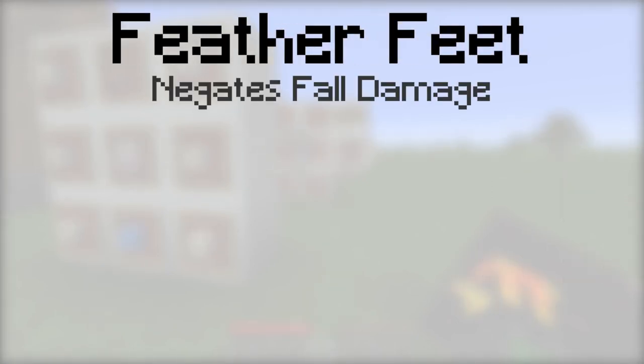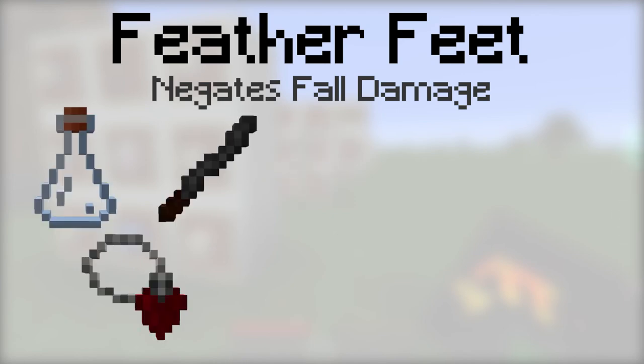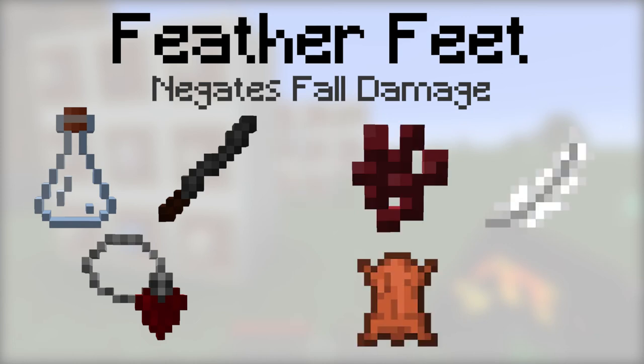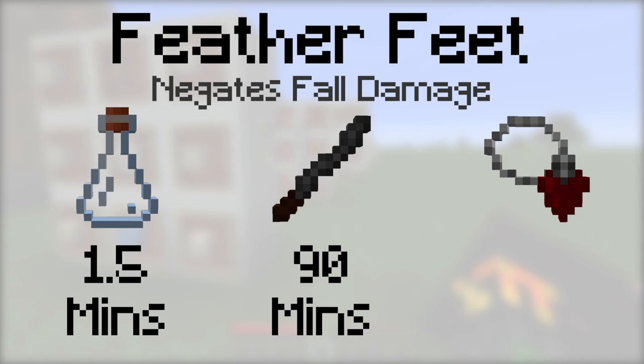Feather Feet will make you immune to all fall damage. To make it, place either a vial, an incense stick, or a tainted blood pendant, then a nether wart, a feather, a leather, and any wool into the botanical brewery. The vial will last for 1.5 minutes, the incense stick will last for 90 minutes, and it can be equipped with a tainted blood pendant.